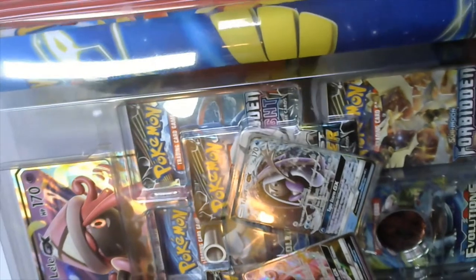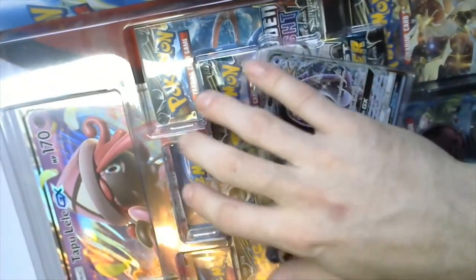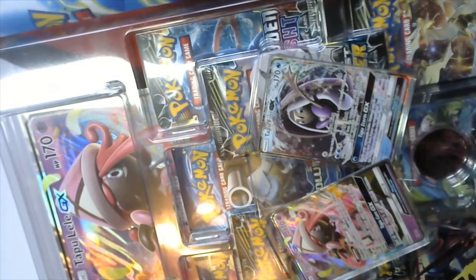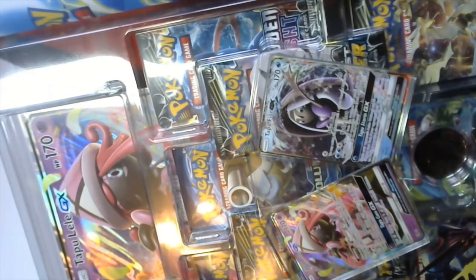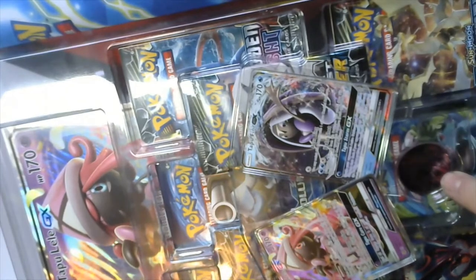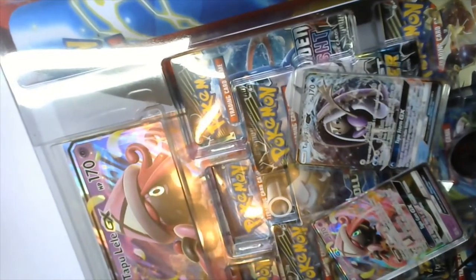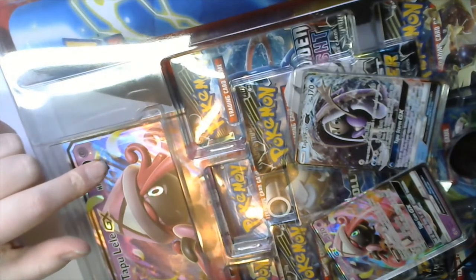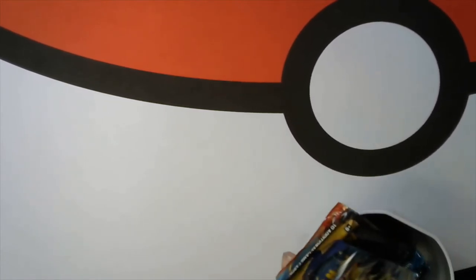So what we got here — this is the big box. It's got this nice rolled-up mat, eight packs in here. I didn't realize it had eight packs. It's got two promo cards — Tapu Lily and Tapu Fini. Got a coin, a jumbo card. The jumbo must cost more, which is probably why there's only one. Shane's gonna open it up.